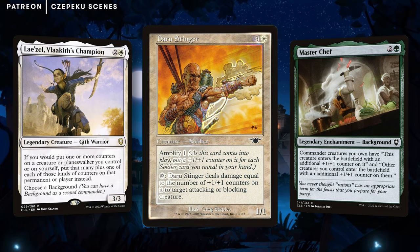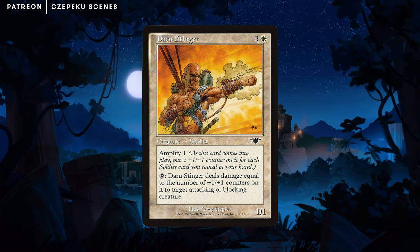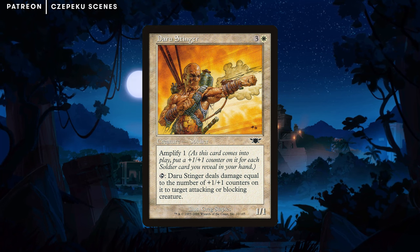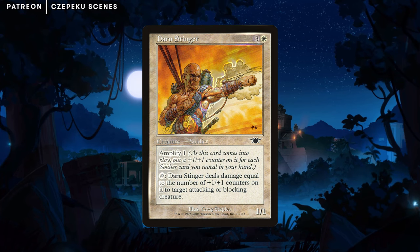The first deck that popped into my head was Lazeel with the background, and like Master Chef doubling all the counters, putting counters on it — then you've just got a huge thing that's just executing anything you don't want swinging or blocking, which is pretty good.